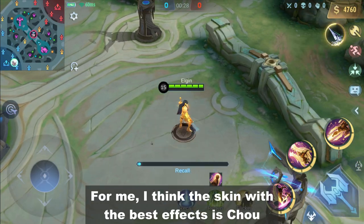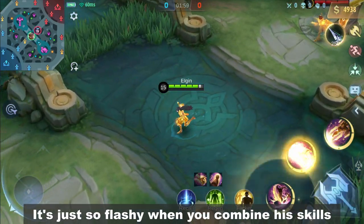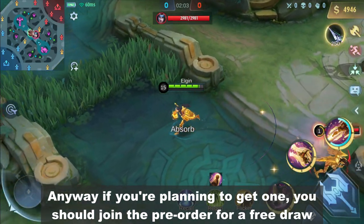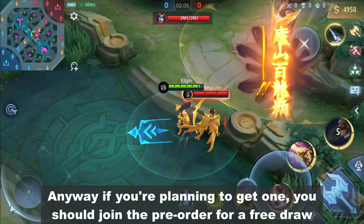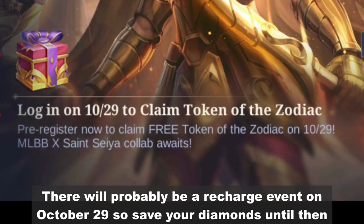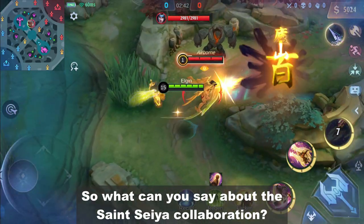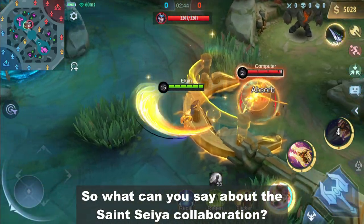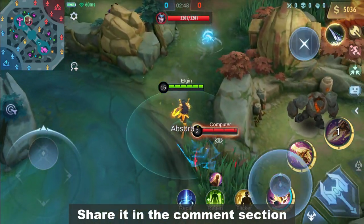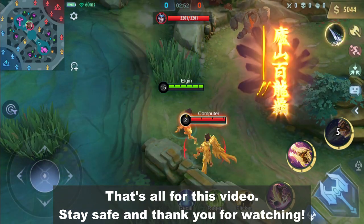For me, I think the skin with the best effect is Chou's — it's just so flashy when you combine his skills. Anyway, if you're planning to get one, you should join the pre-order for a free draw. There will probably be a recharge event on October 29, so save your diamonds until then. So what do you think about the Saint Seiya collaboration? Which one has the best effects? Share it in the comment section. That's all for this video — stay safe and thank you for watching.